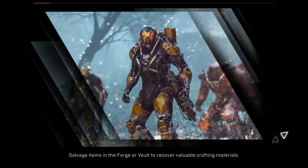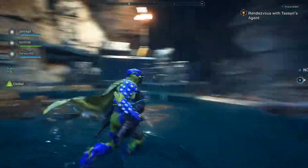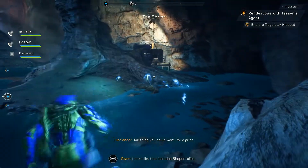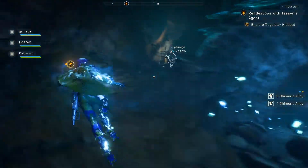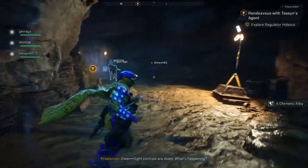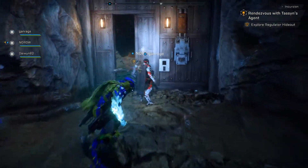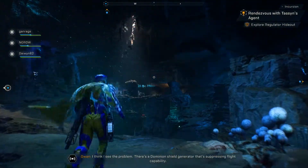Please tell me the server hasn't crashed again. I literally only just got back to where we started. I was worried everything crashed again. We've got some resources here — everything is chimeric alloys, chimeric this. You're in some kind of field, it has to be affecting your suit. There's a Dominion shield generator that's suppressing flight capability.